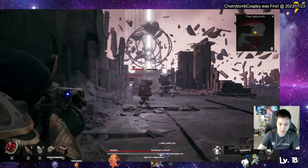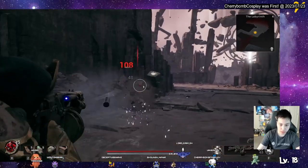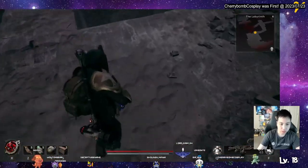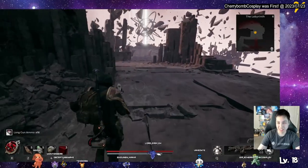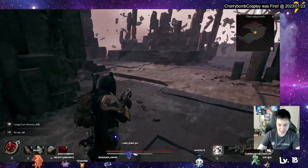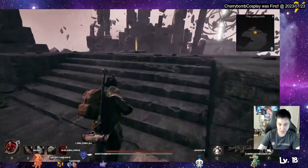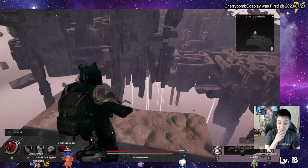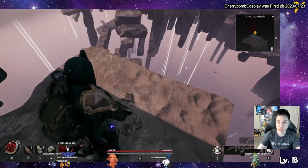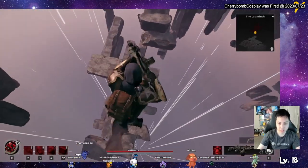Since everything is kind of randomly generated, this is what the area looked like for me. There are obviously these rock monsters that spawn here. So that guy charged and fell off — lucky me. You probably want to check to see if there's any road that looks like it could lead to another road. Like, oh, this looks like it could be a road, and then you take a leap of faith.